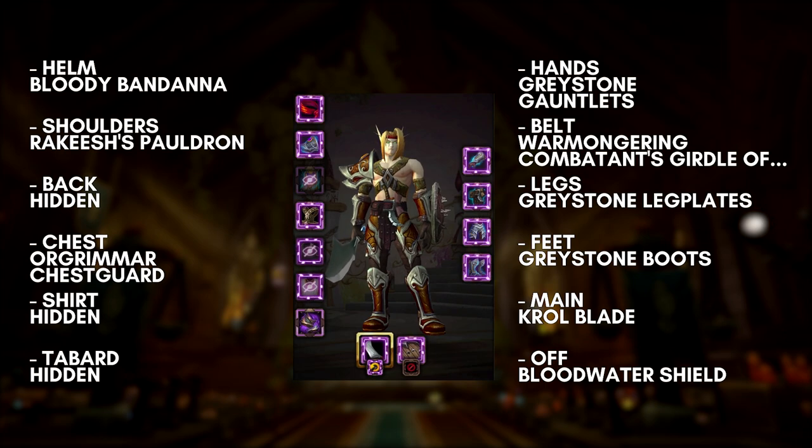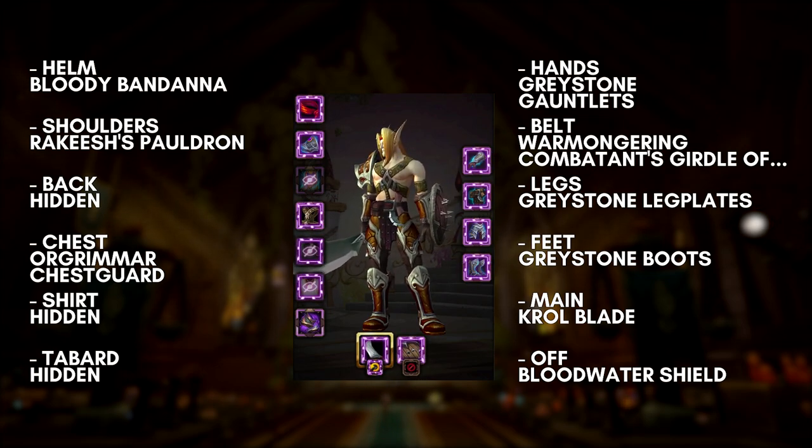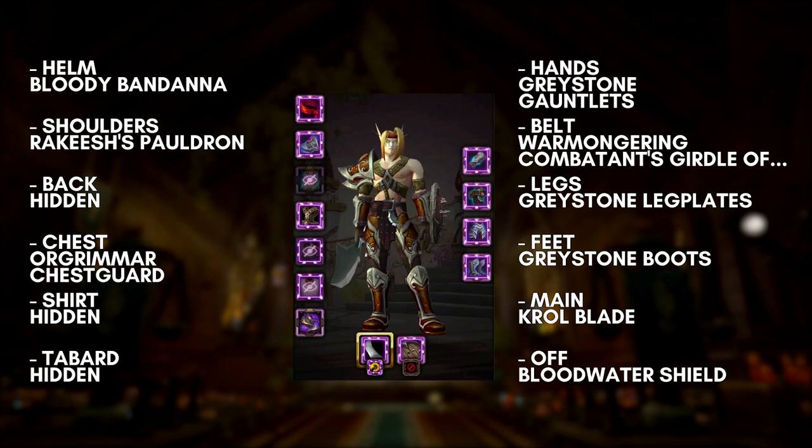There's an armored variant of this set that you can get too. This involves getting the Greystone Arms, Feet, and Pants. The belt is the Warmongering Combatant's Girdle of Prowess — it's PvP stuff, but you just need a few Marks of Honor to get it. The shoulder is Rikisha's Pauldron, which you get at the end of the Light's Heart questline.